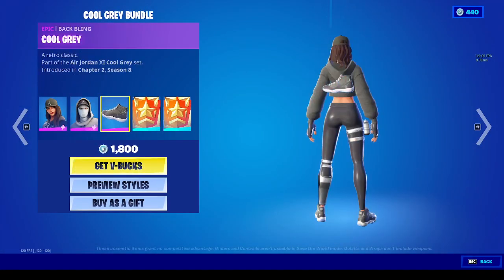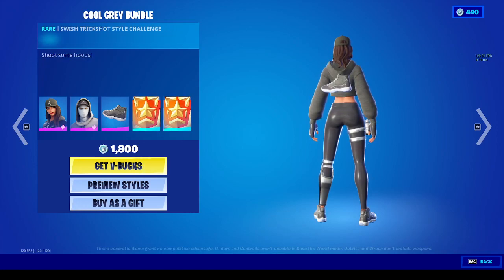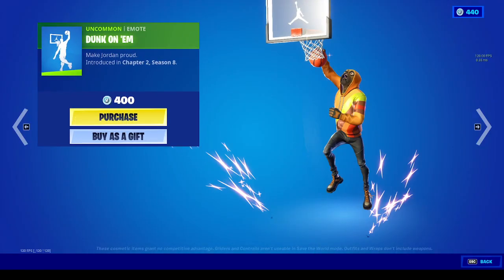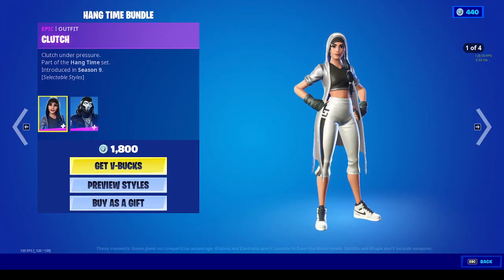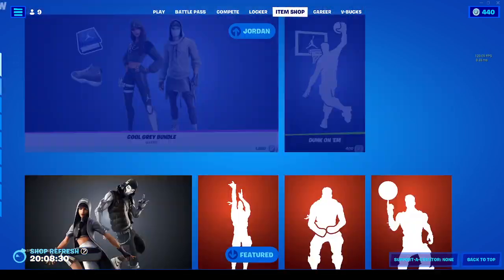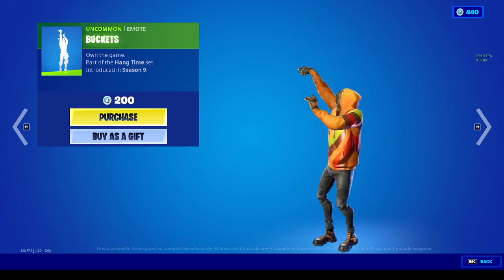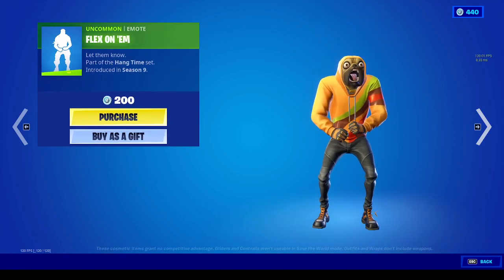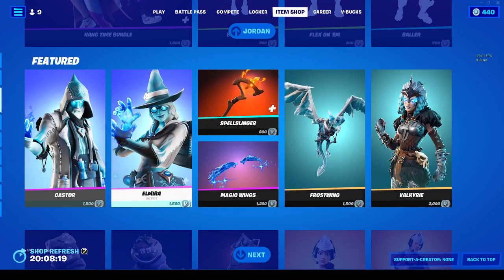So we have hang time, swish, the cool great wonder, the cool great back bling, and then some other stuff. Then we've got 'don't cut a memo,' 'make your proud,' 'hang time bundle,' 'clutch and run' — okay they're both the same... well, different. Okay, next we got buckets, then 'flex on him.'